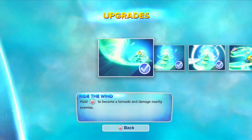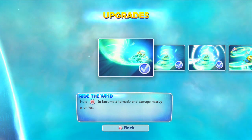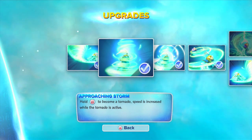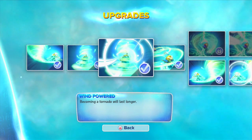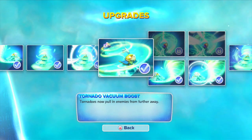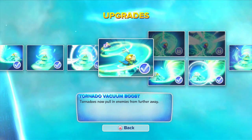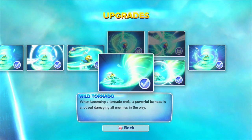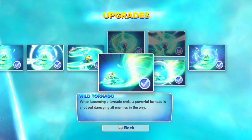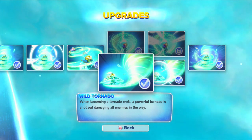Let's check out his bottom upgrades. Ride the Wind — hold B to become a Tornado, damages enemies nearby. Hold B to become a Tornado, speed is increased. Wind Powered makes the Tornado last longer. And then Tornado Vacuum Boost — Tornado now pulls in enemies from further away. I went with the Wild Tornado — when becoming a Tornado ends, a powerful Tornado will shoot out damaging enemies along the way. You get this little extra oomph at the end of your Tornado ability.